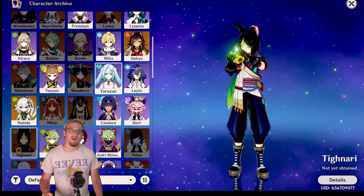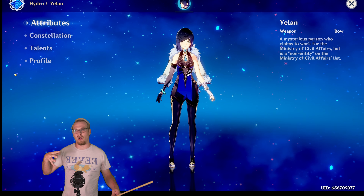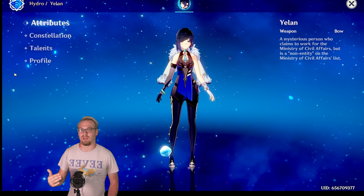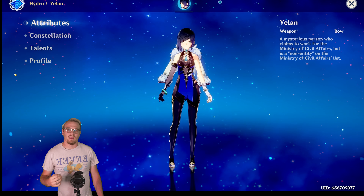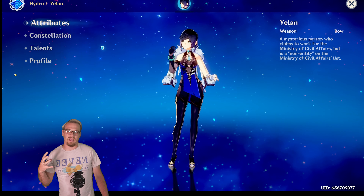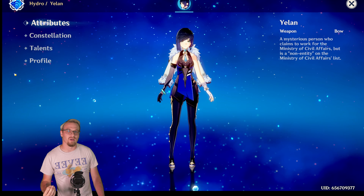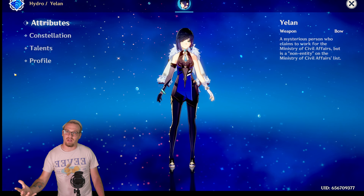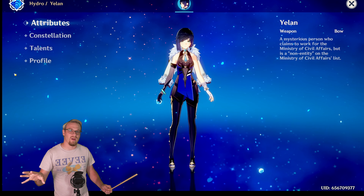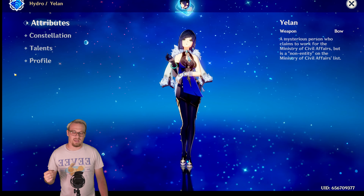Next we have Yelan. Typically, just like Faruzan, Yelan is used more as a support for off-field damage, and that support comes through her burst. But if you're wanting to build Yelan for damage, you can put the Stringless on her, especially if you're using her to cause forward vaporize reactions. You're going to get a lot of damage out of her skill and her burst, and the EM is going to help too.